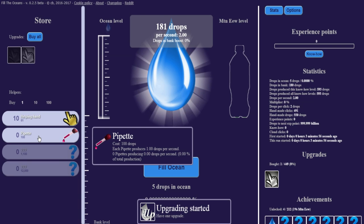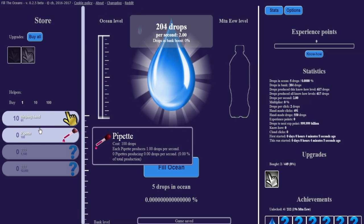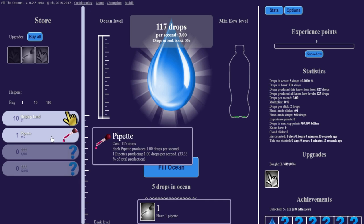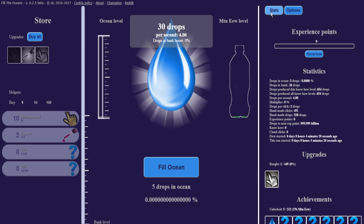What does the pipette do for us? Pipette — I think it's pipette, right? It produces 1 per second. Why doesn't it say what it did before? Now it says what it does. Each one produces 1 per second. So this is producing 100%. If I do this, it cuts it down pretty drastically. So getting a good mix of those is probably what you need. I'm liking it.